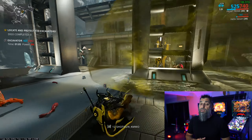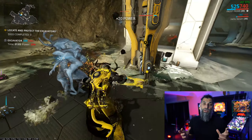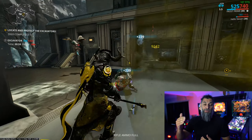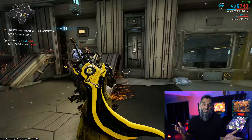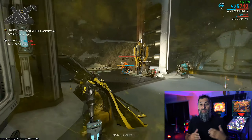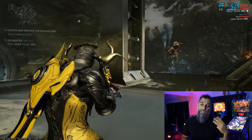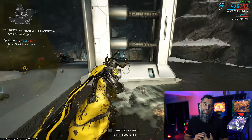Fire missions are the final one I want to talk about today. They don't really work in terms of rotations because they're not endless, but each vault that you open is effectively a rotation. So if you only do one, that's a rotation A reward. If you do two, that's an A and a B reward. And if you do all three, that's a rotation A, B, and C reward.